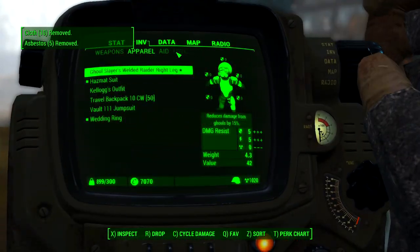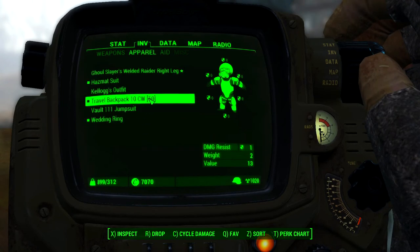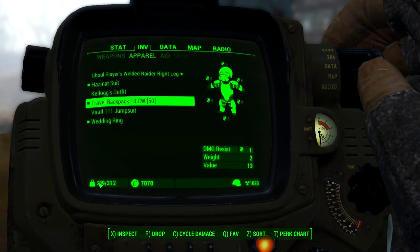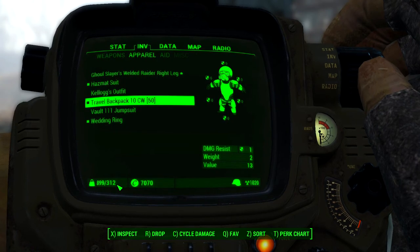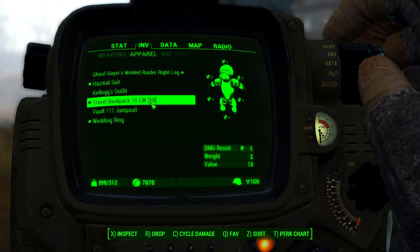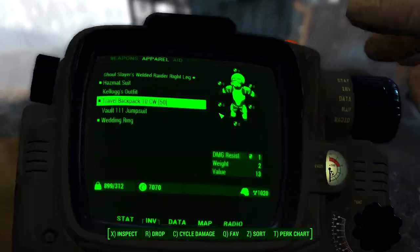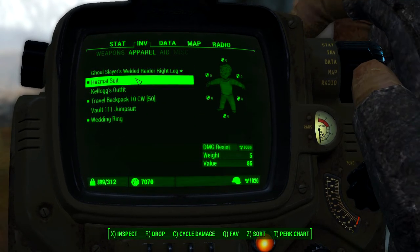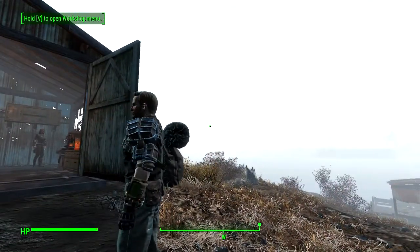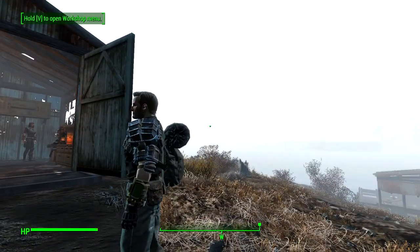Here is the first backpack — the 10 CW 50. If you look at the bottom left you can see my carry weight. I have god mode on so disregard the first number, but pay attention to the second number — that's your total allowed carry weight. This travel backpack gives 12 extra slots; I went from 300 to 312. I took off the hazmat suit so you can actually see it. I do have the HD textures on, and I'll probably go back later and compare it with and without the textures.